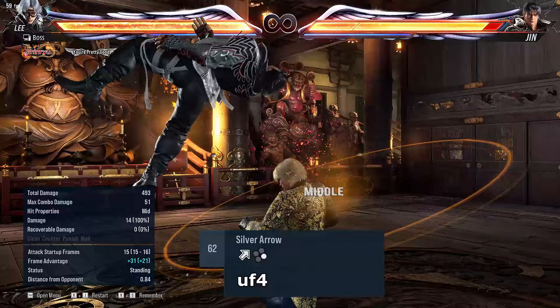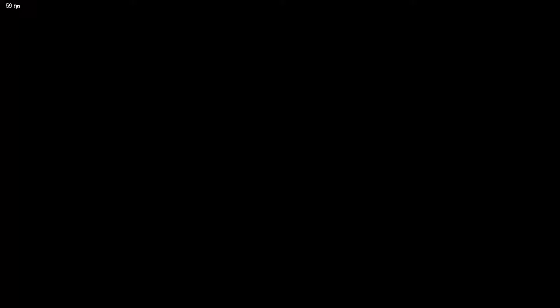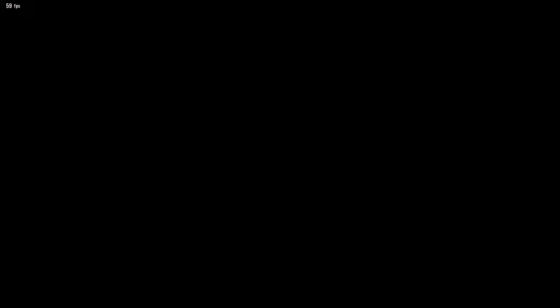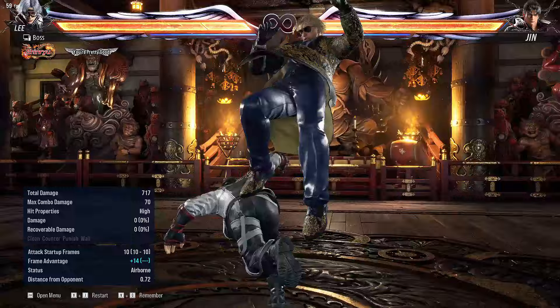However, this threatens a mix-up situation where you can launch them. The downside is they're back-turned so you can't get a full wall combo, and it can be blocked by holding back. When Lee lands a punch parry, we're actually plus 14 here. Although they can still block moves that are i14 or slower — all they gotta do is hold back. But moves that are mid and 13 frames or faster will catch both defensive options. And while Lee didn't have any strong 13 frame mids in Tekken 7, he certainly does in Tekken 8.